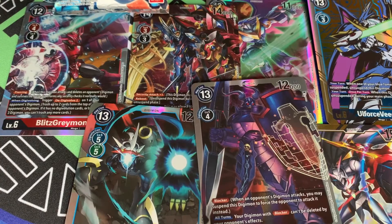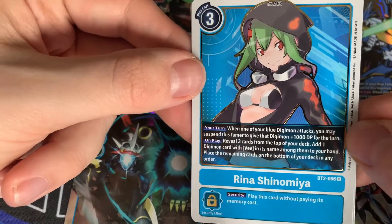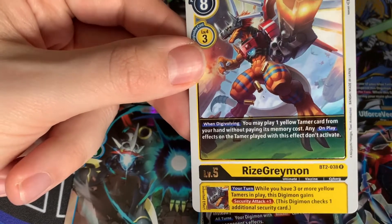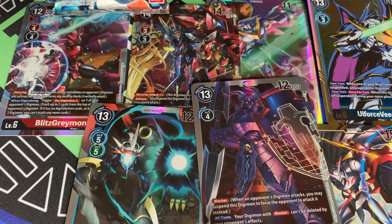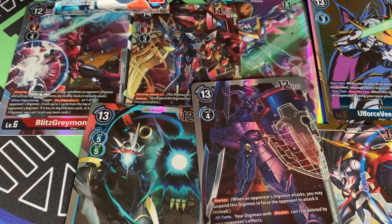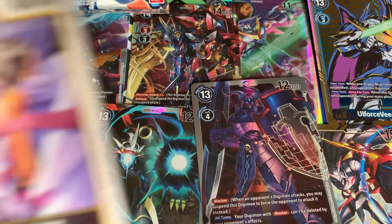ShineGreymon would be a pretty good pull because people are going to use that one a lot. We have Arena Shinomiya and a RizeGreymon — very nice. I pulled a lot of TKs and Karis from my 1.0 decks — I think I pulled four of each with the topper for 1.0 — so it really wants me to try and play ShineGreymon at some point, but I won't.